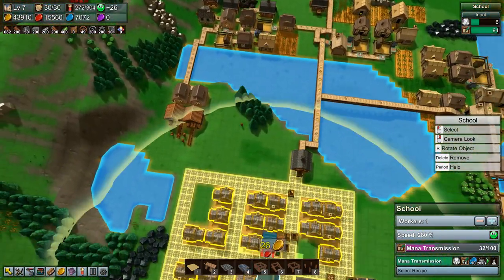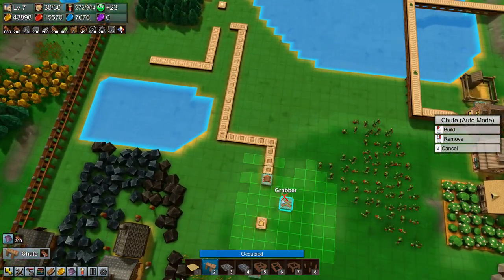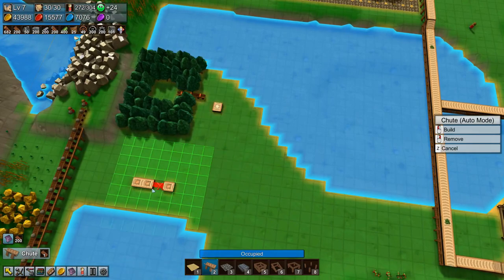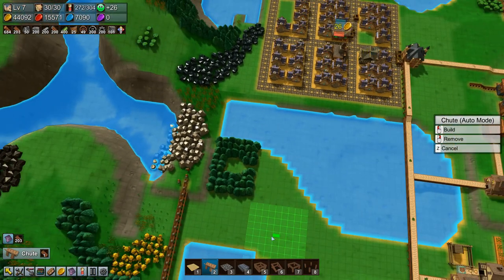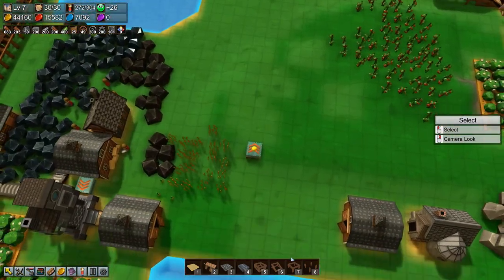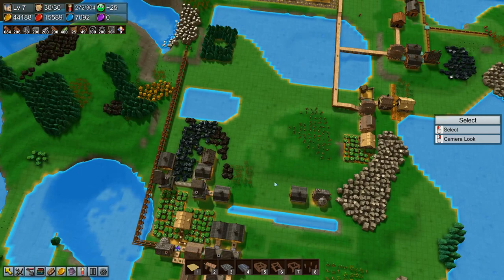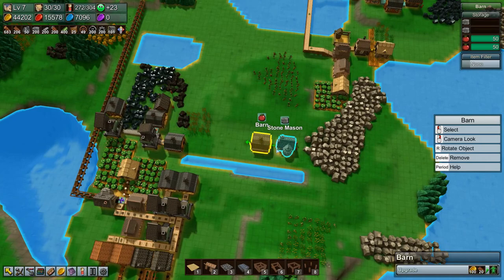Which means that we can go down here and clean up this mess that we have down here. So let's clean that up and be done with it. And we have a forester thing here that we can stick in if we need it at some point. Okay, so that gave us a lot of space to work with, which is a good thing.